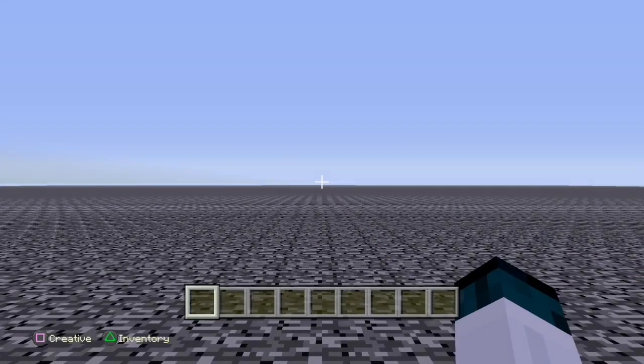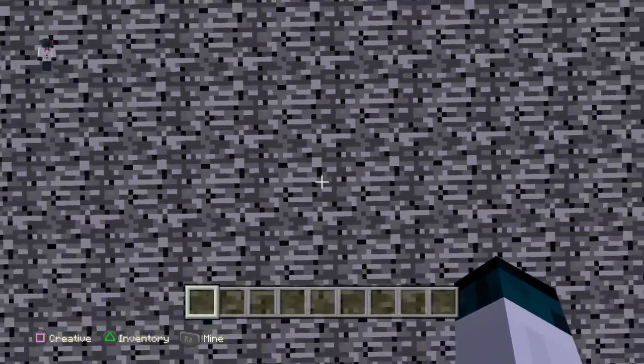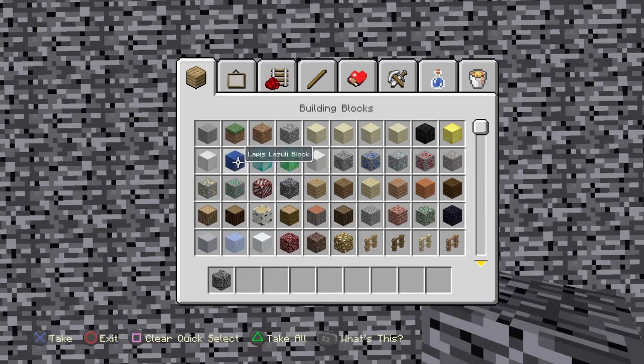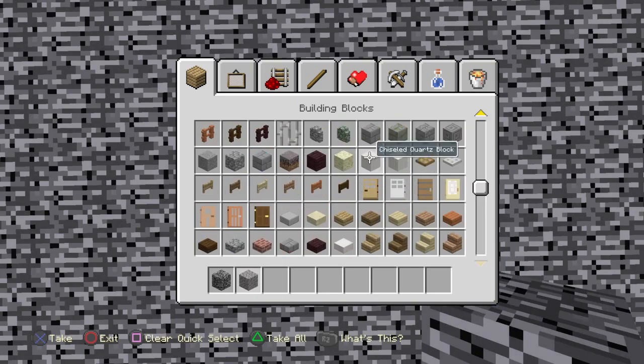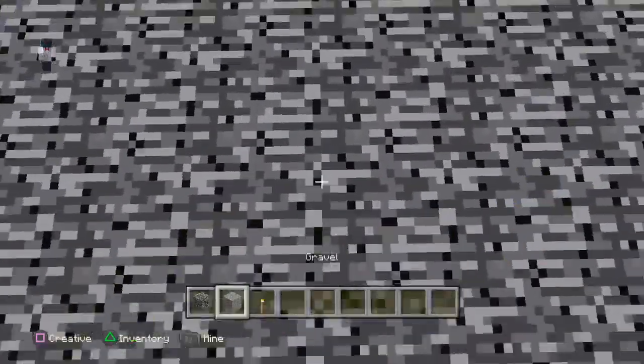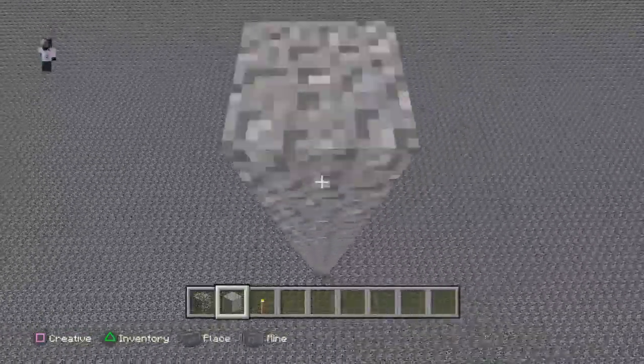Now you're ready to create. This is where your first chest will be. You want to get some blocks - get some bedrock, some gravel, and a torch. We're going to pile up loads really, really high with gravel.